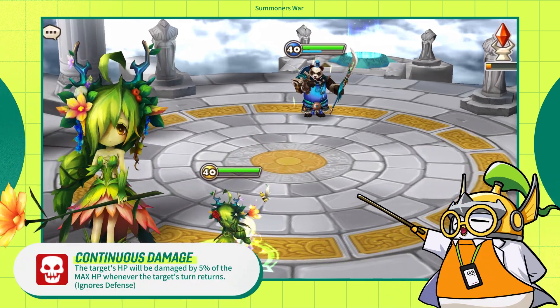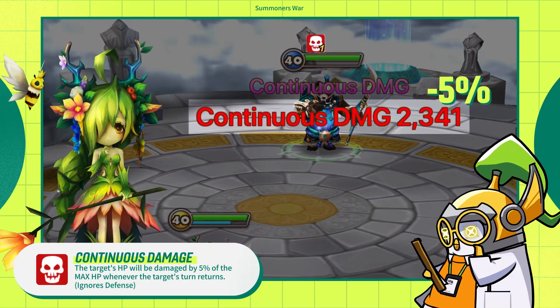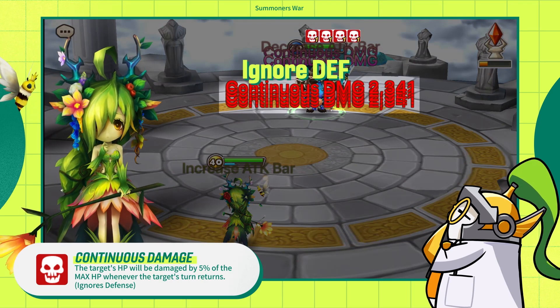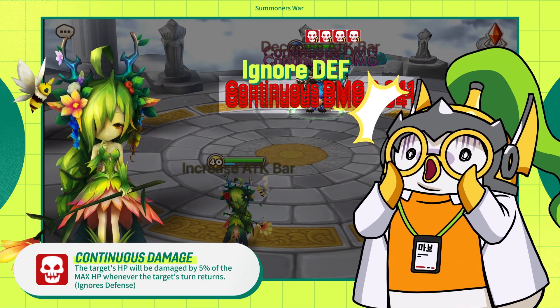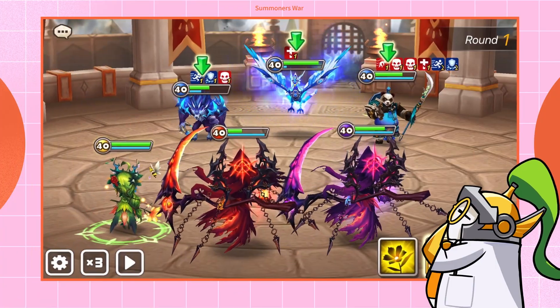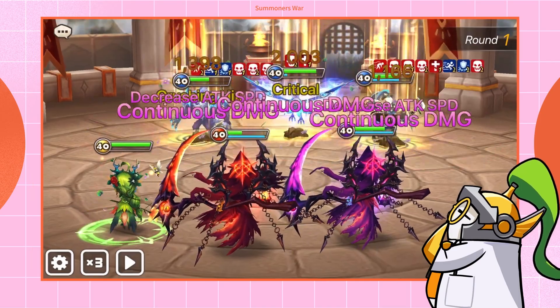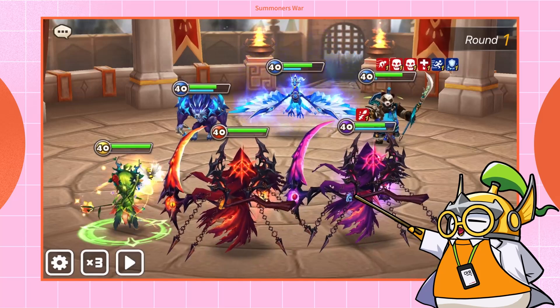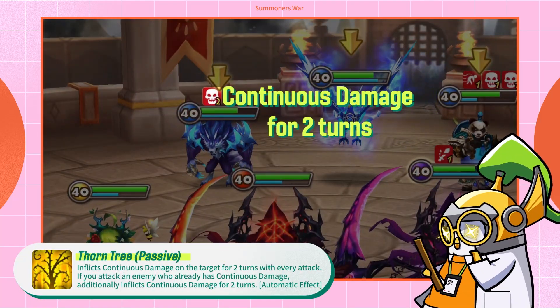As I said, Melia is well known for her damage over time, or DoTs. Continuous damage is a debuff that deals 5% of the enemy's max HP as damage every turn. It ignores defense, which makes it pretty terrifying. Every single one of Melia's attacks will try to put a DoT on the opponent, thanks to her passive skill, which leaves continuous damage for two turns to the target per turn.